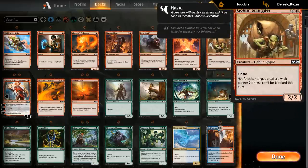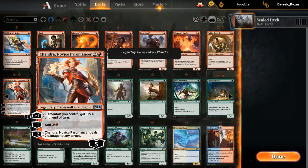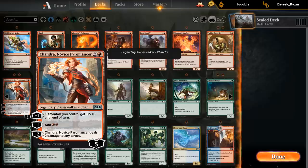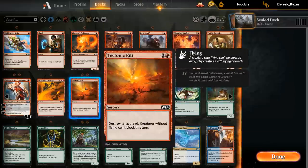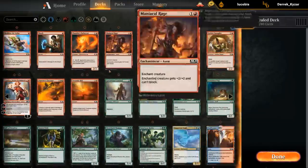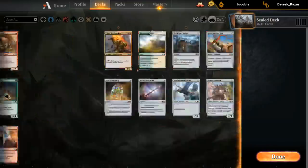Then we've got a Goblin Smuggler, which is also pretty decent — can break board stalls with the ability. We've got double Chandra, which is a pretty good card too — multiple Shocks basically with the minus-2, can pump Elementals, which we have a few of with the Amber Cat and the Spitfire. Also kind of ramps us with the minus making double red. Then Outrage is also great — another nice reprint dealing 4 to a creature and 2 to a player, and great with the Spitfire. The Rift is more of a weird sideboard card and usually doesn't make the cut. Red has a few individually powerful cards — the Spitfire, the Outrage, double Chandra, and Shock — but it lacks the depth of our other color combinations.